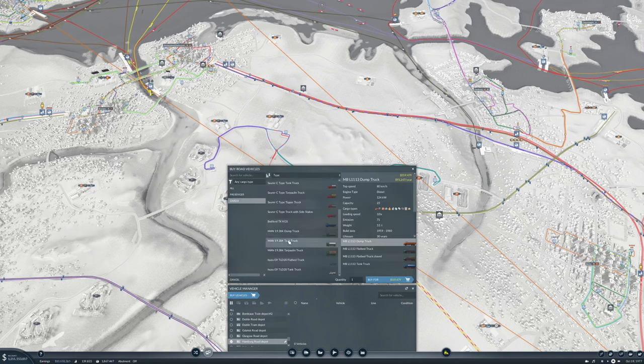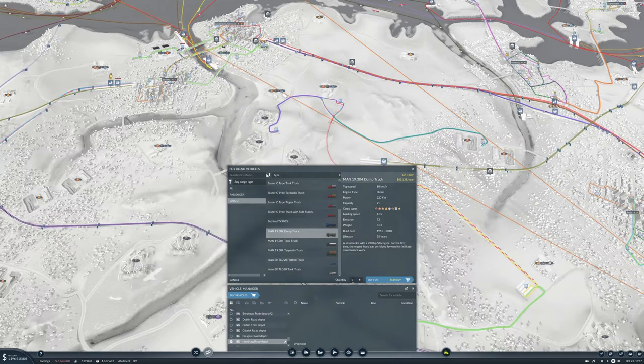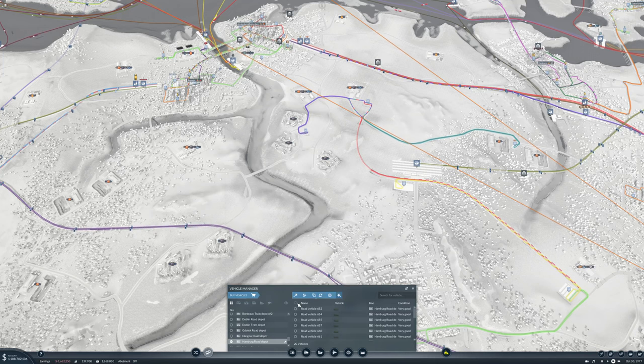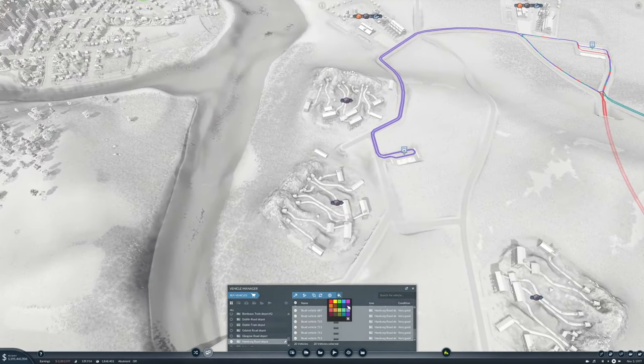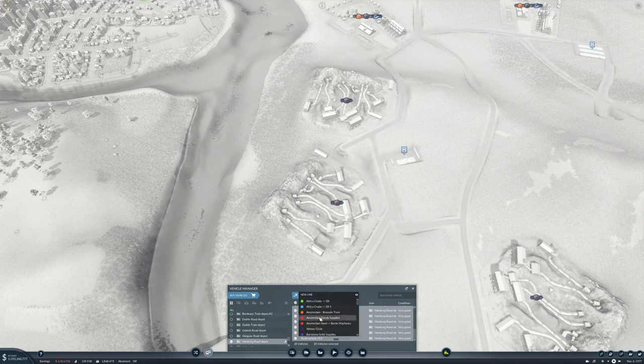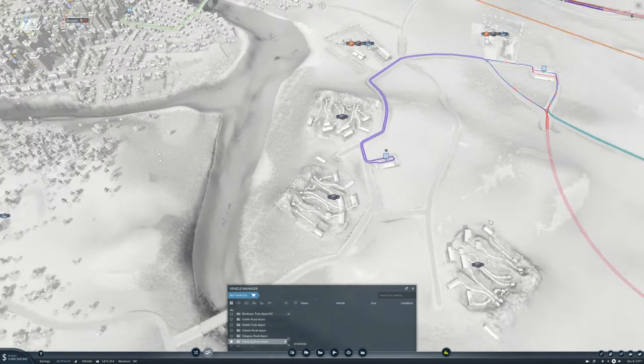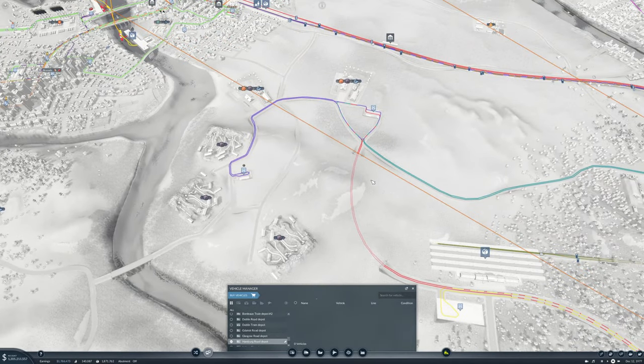Then we need to buy some more vehicles - some more dump trucks. I don't think we need as many there, let's get 20, and they are blue. What's that blue? That will be Amsterdam - some coal line. Oh no, it's Brussels - it's Brussels. Brussels coal to Amsterdam steel.